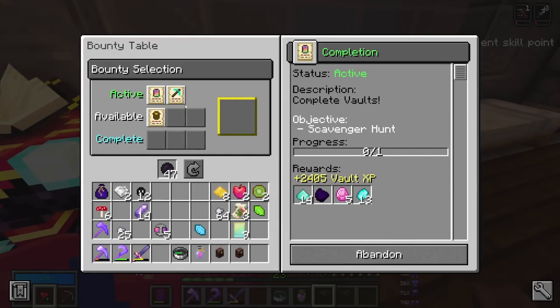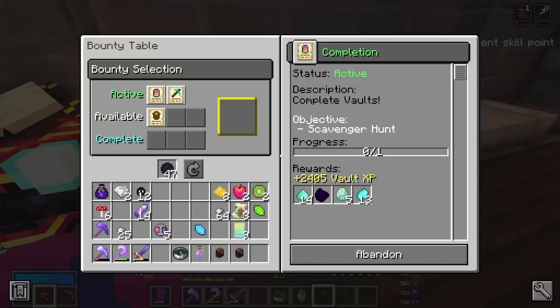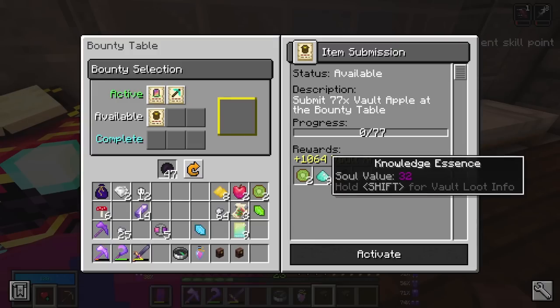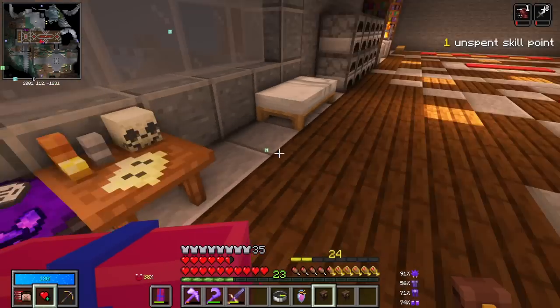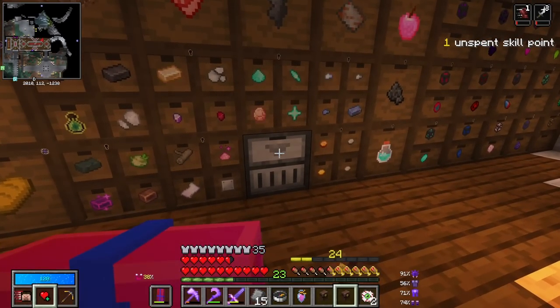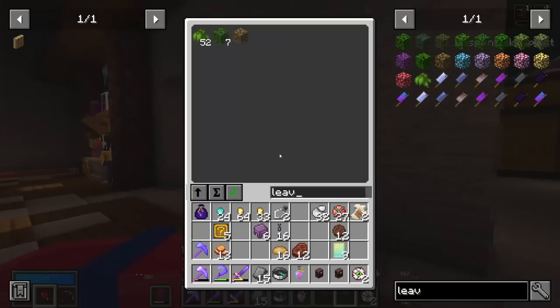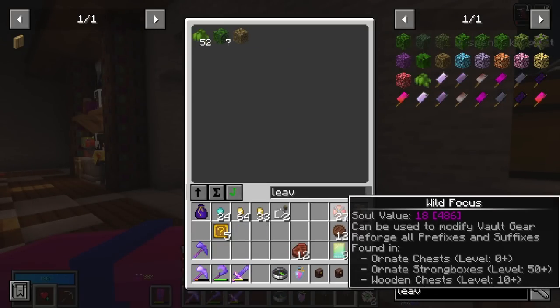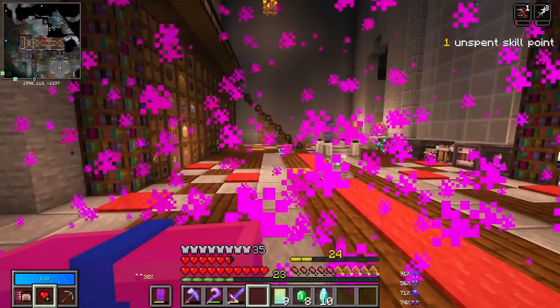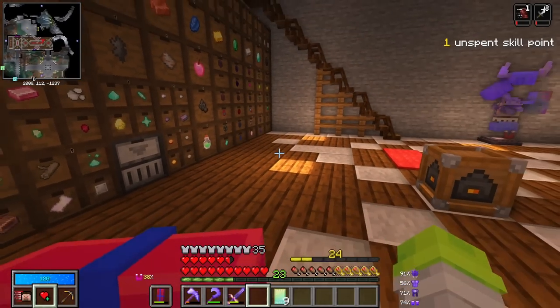Let's add our bounty pearl to the bounty table. Still haven't completed either one of those quests, but I do have an item submission — vault apples. I could definitely do that one once I clear out one of these first. As for my other pouch, just standard stuff — nothing amazing other than a decent amount of coins. And our mystery boxes, which we'll open up here in just a second.